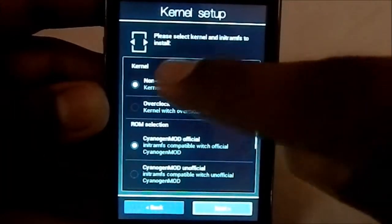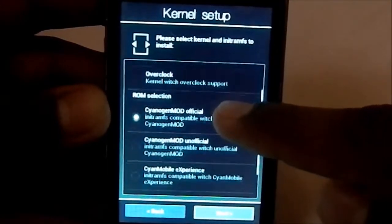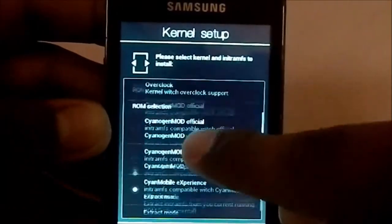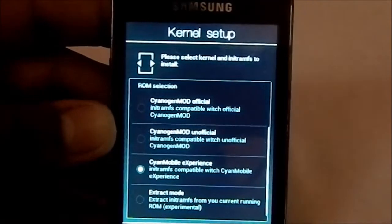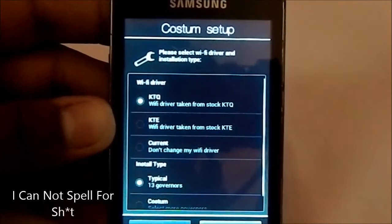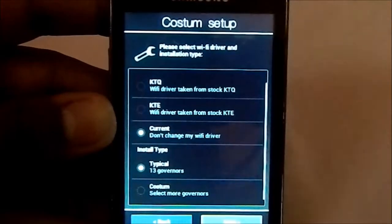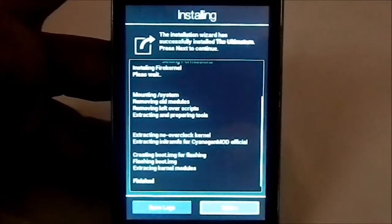For the kernel you can choose overclock or non-overclock — I'll go with non-overclock. For ROM specifications you can choose CyanogenMod official, unofficial, CyanMobile experience, or extract mode, which extracts init and radio from your current ROM. I'll go with official. For the Wi-Fi driver you can choose KTQ, KTE, or current — I'll select don't change. You also have extra governors available in Fire kernel. Let's just go ahead and install now.